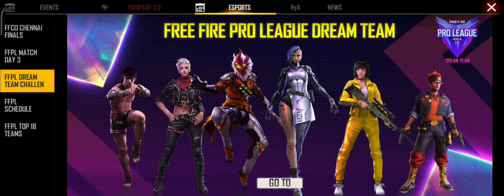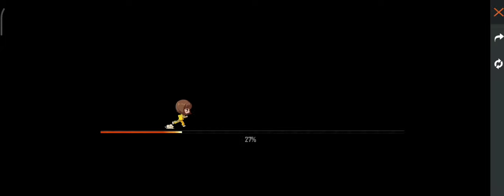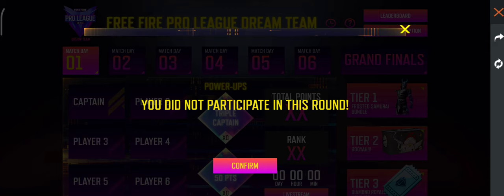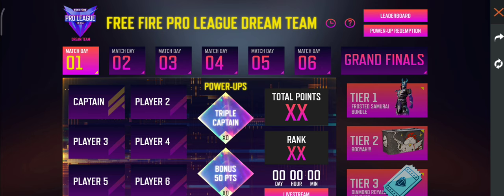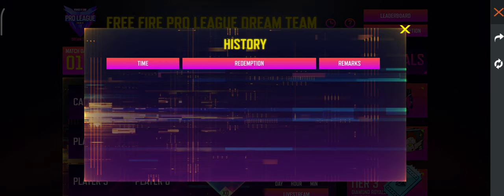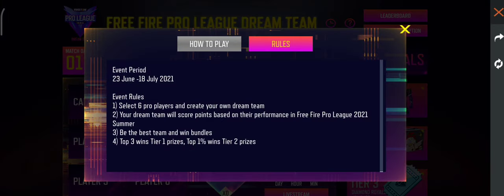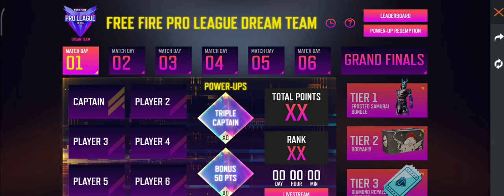The Free Fire Pro League Dream Team. This is a free event, so there is a tier 1, tier 2, tier 3. You can climb it. Select 6 pro players that are creating their own dream team. The dream team score — that is the top 3 winners, tier 1. That is the top 1 players winners, tier 2.